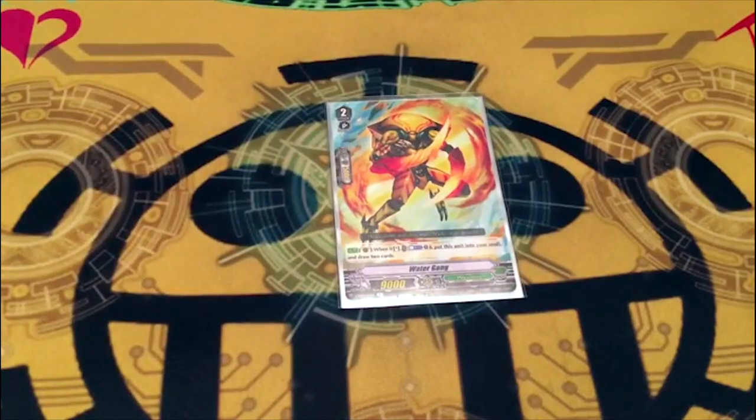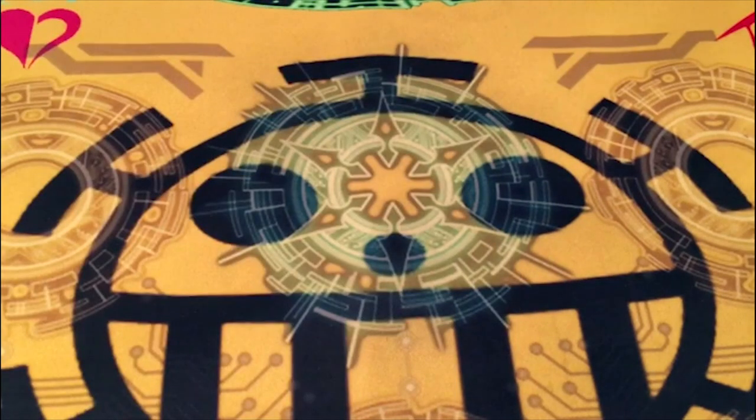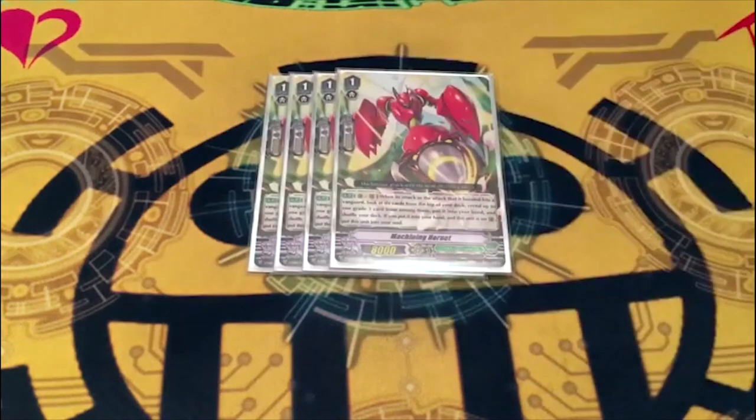We're running one spicy copy of Water Gang. When it stands, counter blast one, move it to soul to draw two — it works during the stand phase, so you can just keep it there, stand, and draw two. I'm only running it at one because costs are a thing you want to conserve, and even in games when I do see it I don't always use it. I'm considering dropping it altogether for another grade one or three copies of Nasty Smog.